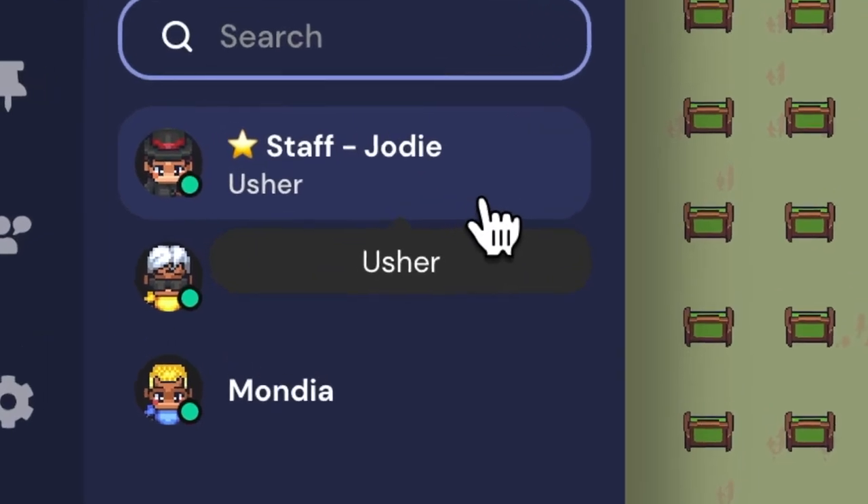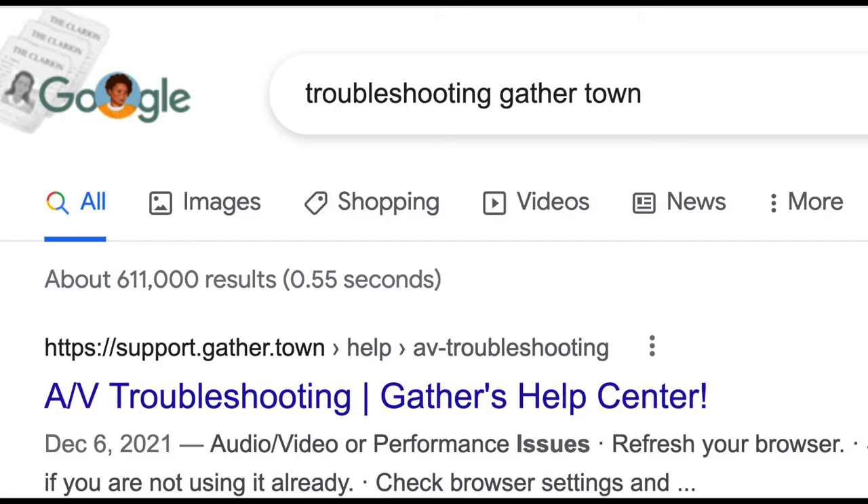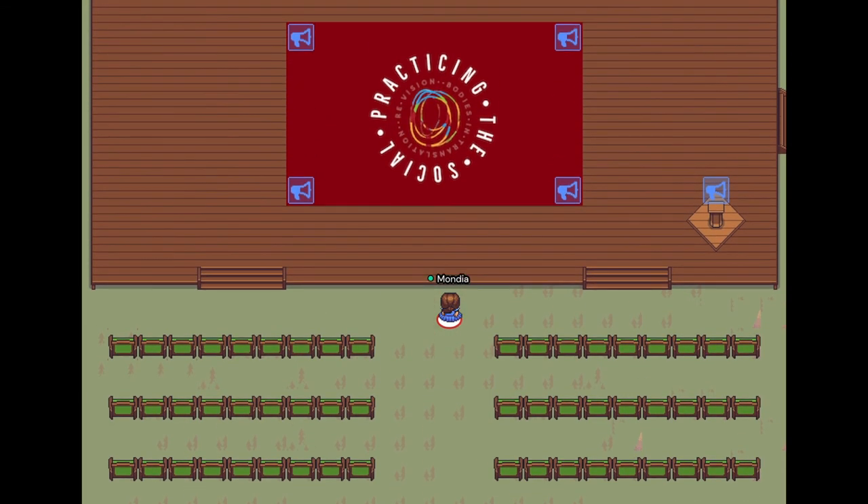If you require support during scheduled events in Gather Town, look for a star, staff, or usher, and they can assist you. You can also search Google for the terms Troubleshooting Gather Town for useful resources. We hope you enjoy exploring Gather Town.